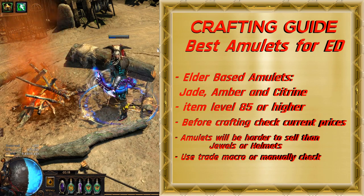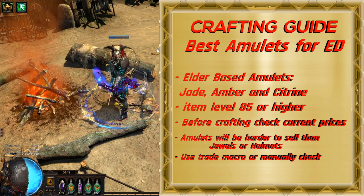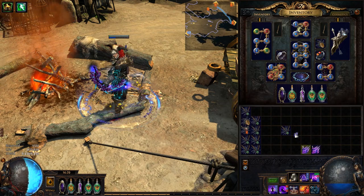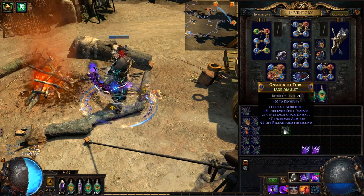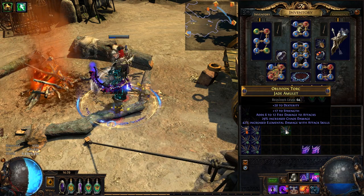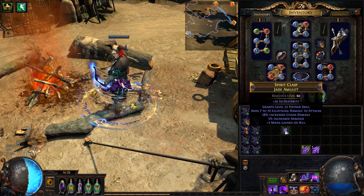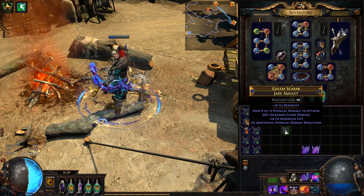For this video, I got 15 Resonators with 2 sockets, 20 Resonators with 1 socket, and 10 Essences of Envy. Now I will show you the full crafting process. Let's start with Essence of Envy. This is bad. Bad combination. Still not good. Come on! Where is Chaos Damage over Time Multiplier?